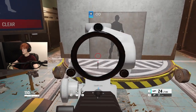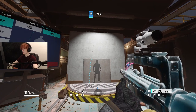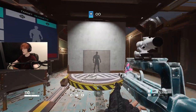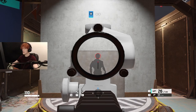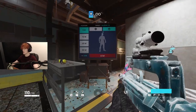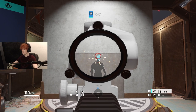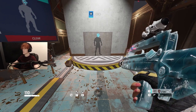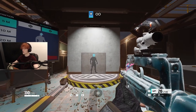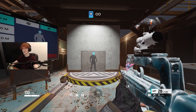Let's look at the recoil pattern so I can consciously know how to fix it — it goes straight up and to the right. I'm going to do the same thing as with the G36C: pull down and to the left, but a bit more. That is much better — there wasn't a single bullet that didn't hit near his head. Once your recoil control feels warmed up for the day on all the weapons you plan on using, you can move to the next step.